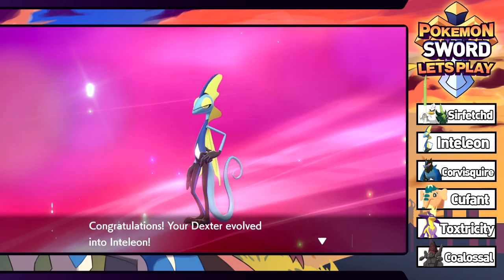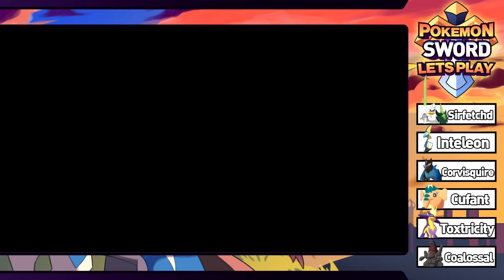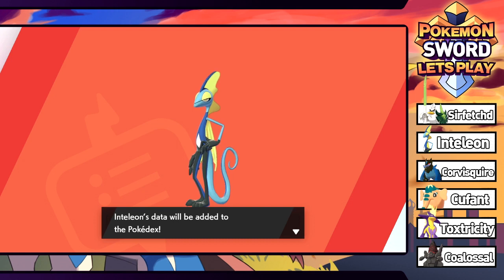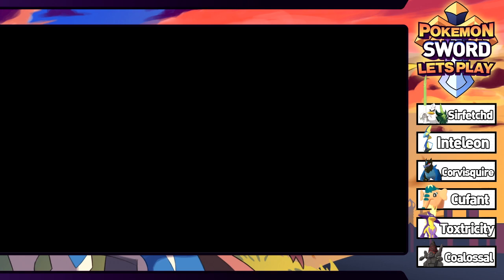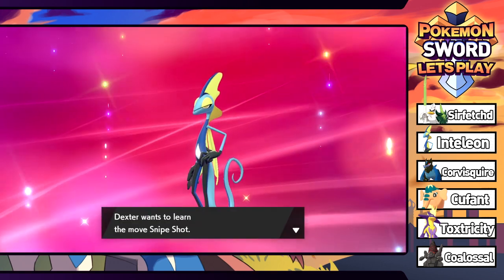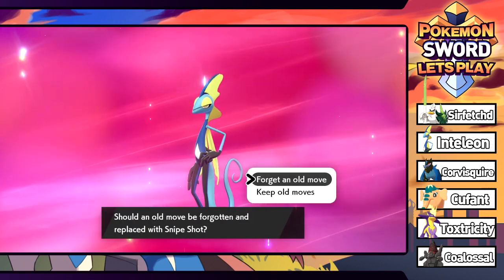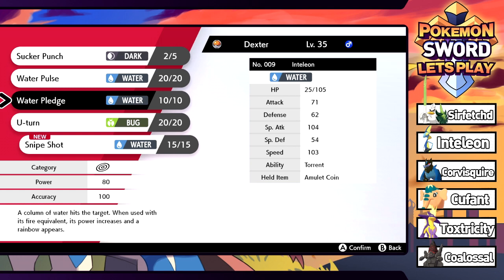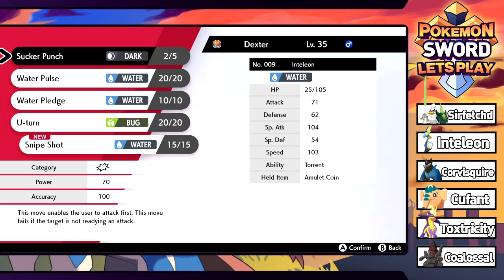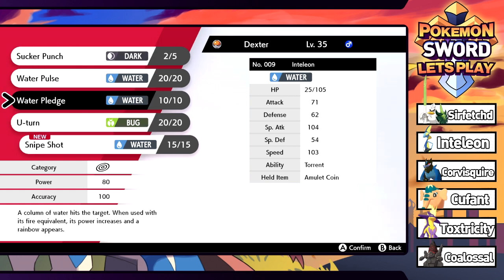We are very long and skinny now - this is Inteleon. Not entirely sure how I feel about the design. It has many hidden capabilities such as fingertips that can shoot water and a membrane on its back it can use to glide. Definitely an interesting design. It's trying to learn Snipe Shot - a new water move, 80 power, which ignores abilities that draw in moves like Storm Drain.